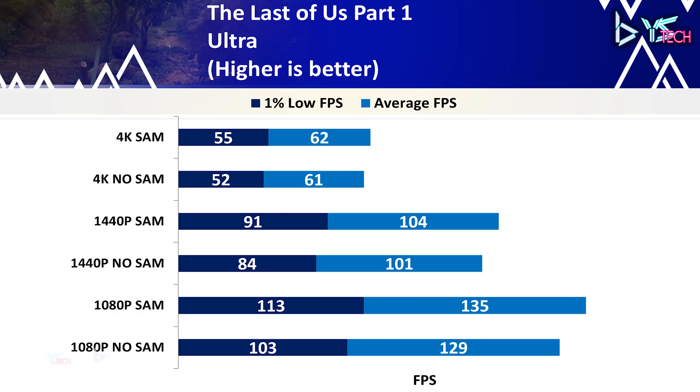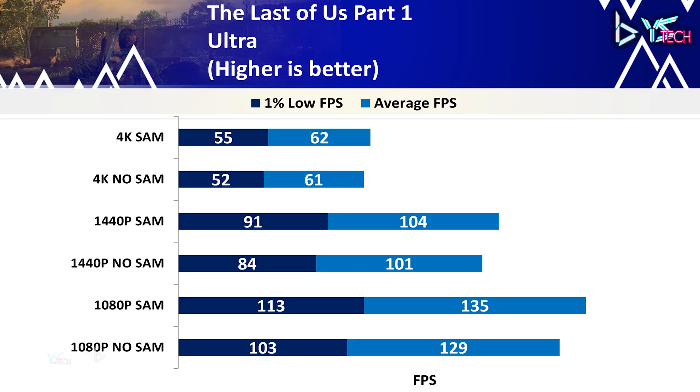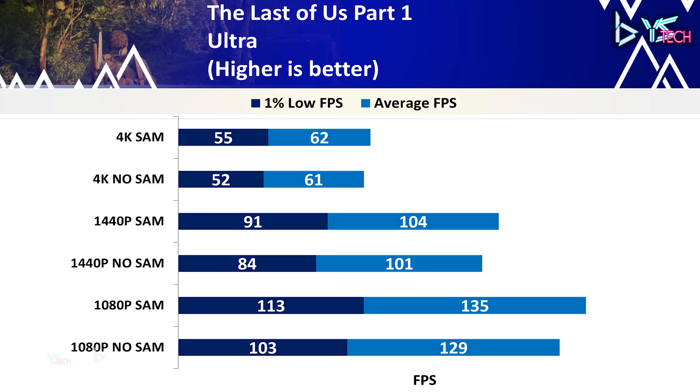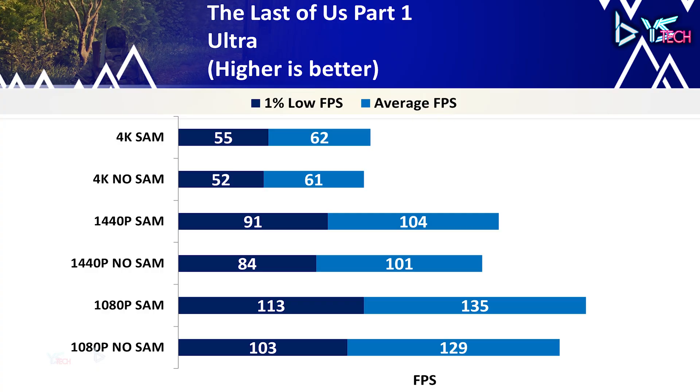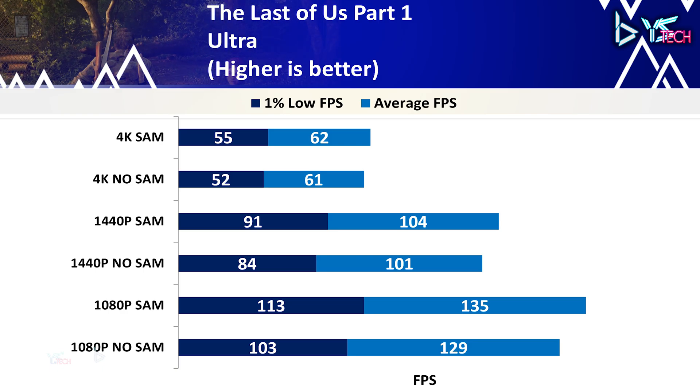Last but not least, The Last of Us Part 1 on ultra settings. At 1080p, average FPS improved by 6 FPS with SAM on, and 1% lows improved 9.7% from 103 to 113 FPS. At 1440p, the uplift was marginal — 101 to 104 average FPS, and 1% lows from 84 to 91 with SAM on. At 4K, there's practically no difference: 61 versus 62 FPS average, and 52 versus 55 on 1% lows.